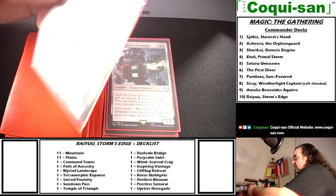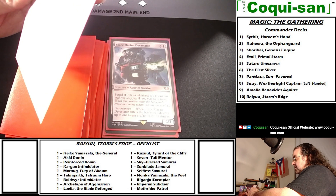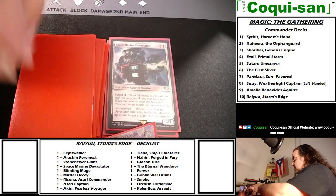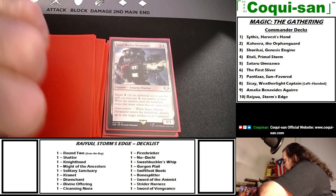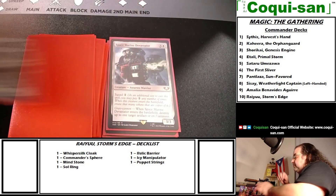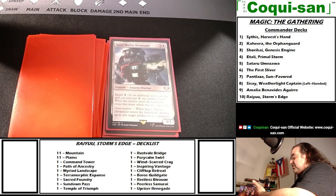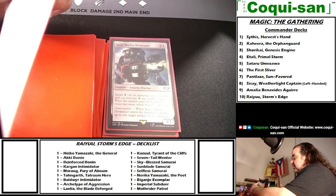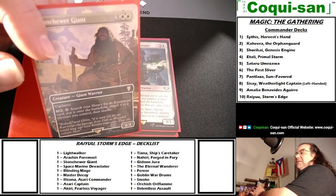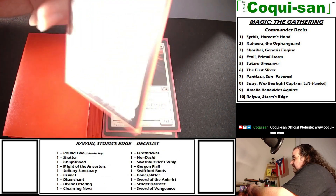Stonehewer Giant was another recommendation — three generic and two white to cast, a giant warrior with vigilance, a 4/4. For one mana, one white, and tapping, you search your library for an equipment card, put it onto the battlefield, and attach it to a creature you control, then shuffle. This is a great fetch card — very fast at getting equipment. It enters the battlefield attached to a creature without you having to pay its equip cost, so you can speed through your deck quickly.